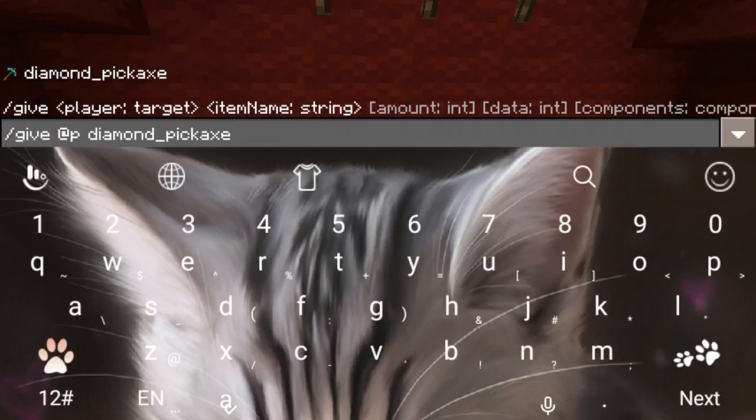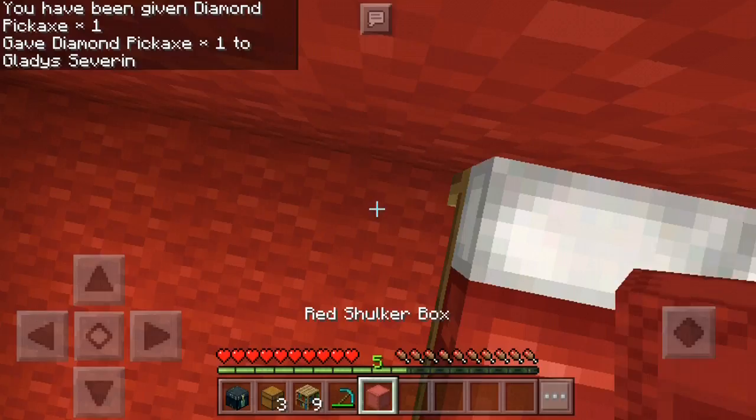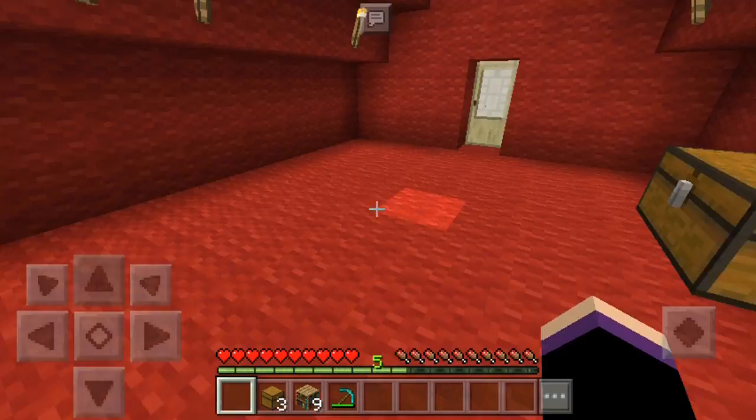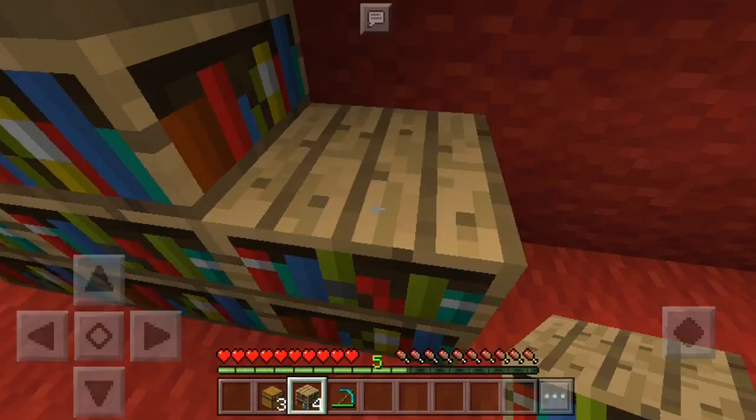Love green leaf — put it over here. There, and put our ender chest — I mean her ender chest. Okay, I see there's empty space, so I'm going to put our bookshelf over there.